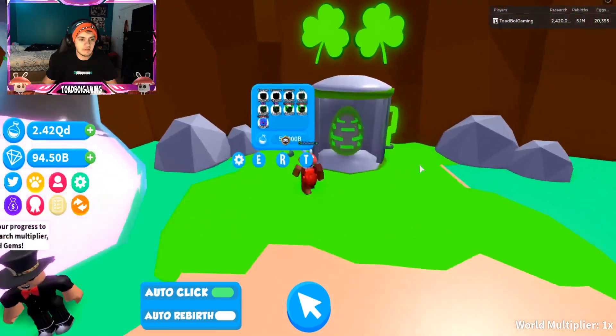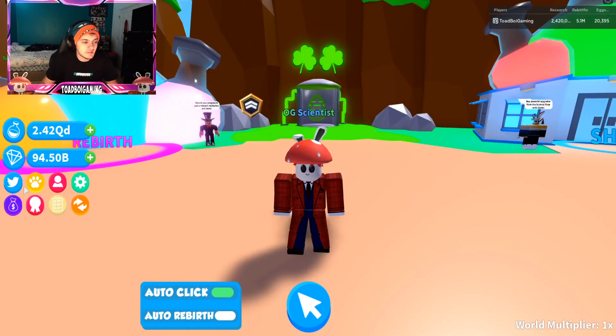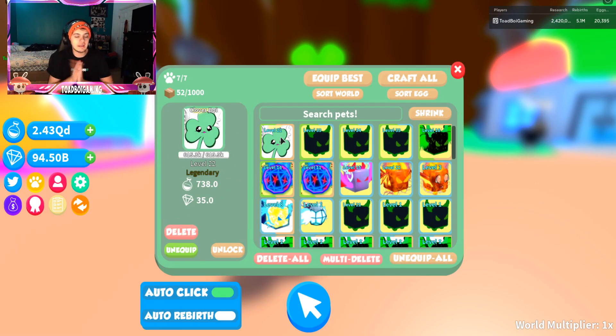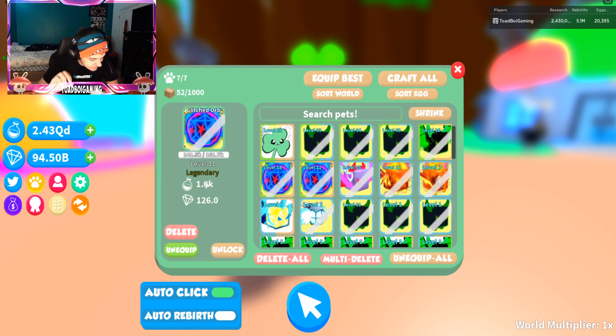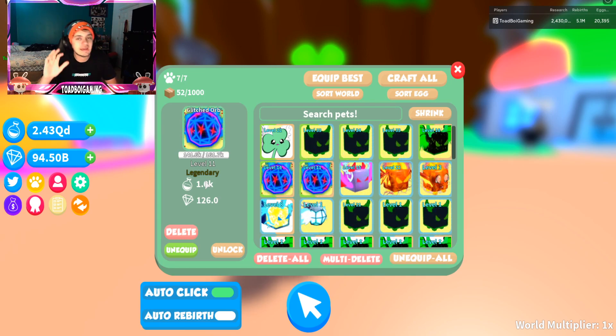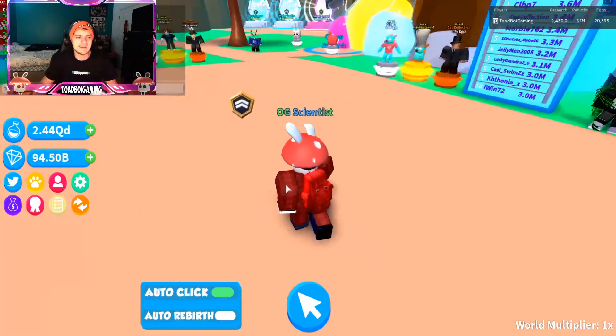Over here you have the new event egg that's going on. I've been opening them and I've got the best pets to show you from that egg. I have this one that Steel gave me - if you guys know Steel, he helps me out a lot, cool friend of mine. And then I got these legendaries - look at this legendary, glitched, one thousand stats. One thing you're gonna notice when you play this game is that the stats are actually kind of hard to boost, so even with auto-click on I'm hardly getting anything. It's kind of rough.